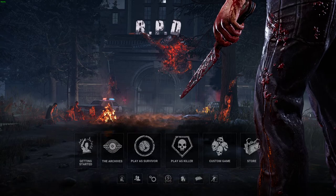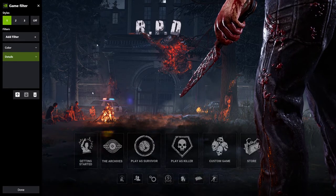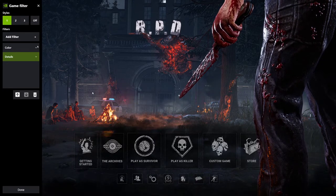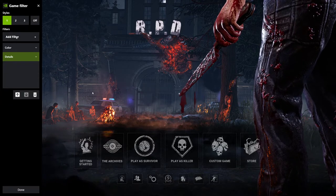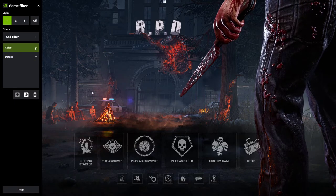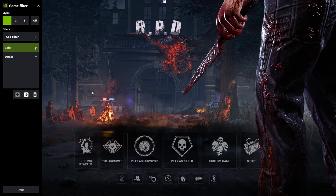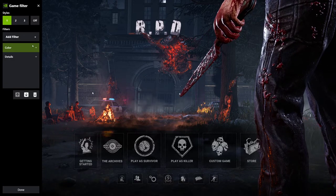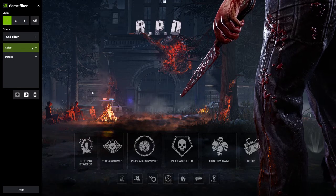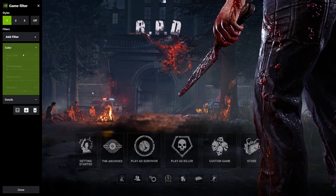Now you're gonna click Alt+F3 and you'll see I have Color and Details filters here. You can add whatever filter you want, but these are the best settings. I've been watching streamers and this is what has been working for them and for me as well. You're gonna click Add Filter, add Color, then Details.